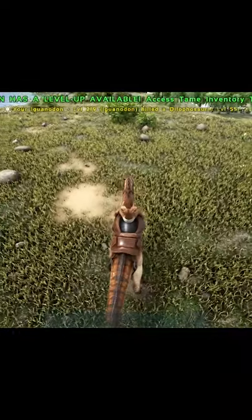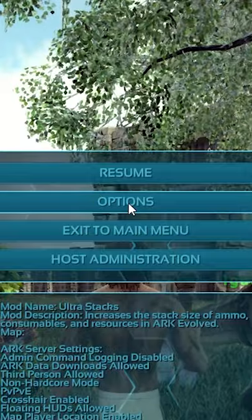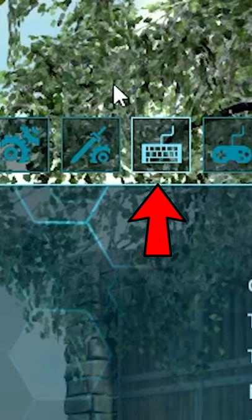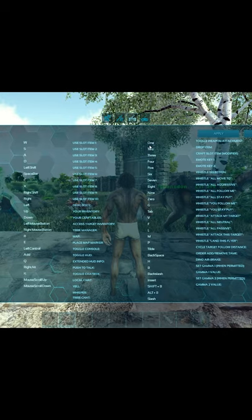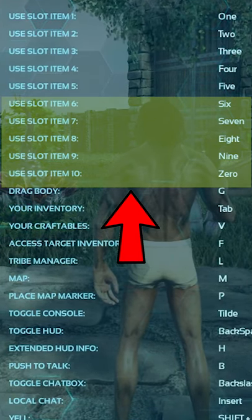If not, put it on something close to your WASD that's easy to reach. You're going to go to Options, then you're going to go to Keyboard Bindings. Once you're here, you're going to change Use Slot Item six through zero to something that's comfortable to you.